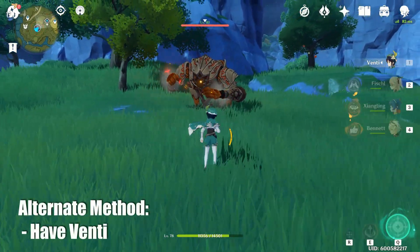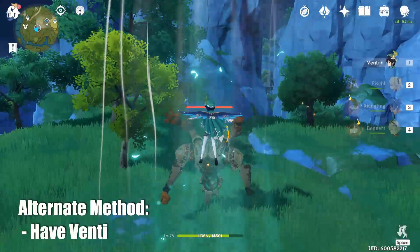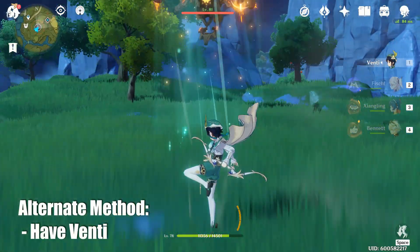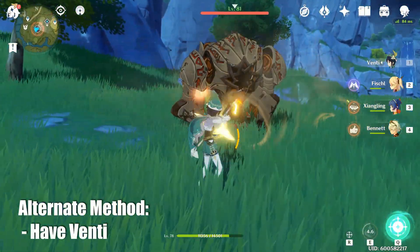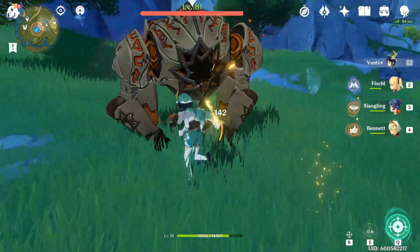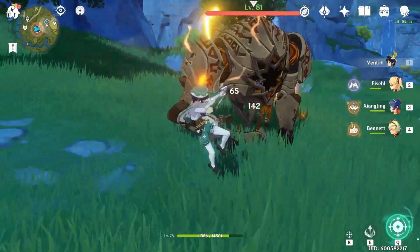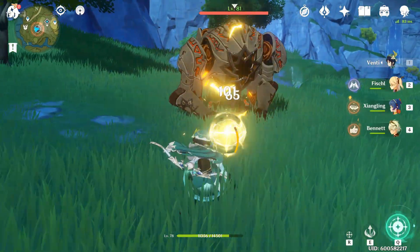Another method for these hunters is to replace the Geo MC with Venti. Using Venti's E to float also causes the AI to hover in the air and expose its weak spot. Same principle occurs here — Venti's E causes a large elevation change, forcing the hunter to do a bombardment attack. You can skip forward to the Ruin Guard if you want.